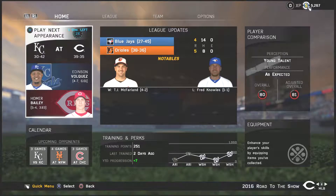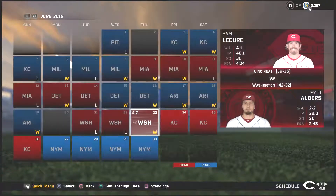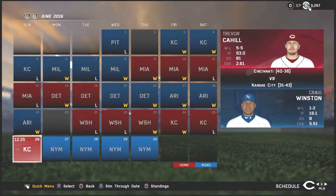Hey there sports fans, welcome to Got Next Gaming here on YouTube and a new episode of MLB The Show 16 Road to the Show with Alfred Russo, our rookie shortstop with the Cincinnati Reds. A little later on we are now the starter for the Cincinnati Reds at shortstop, replacing their previous shortstop Zach Cozart.